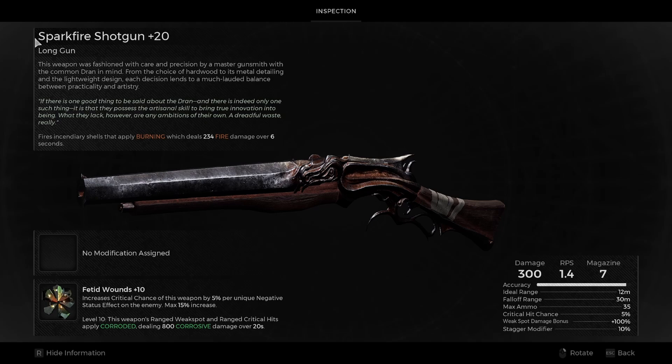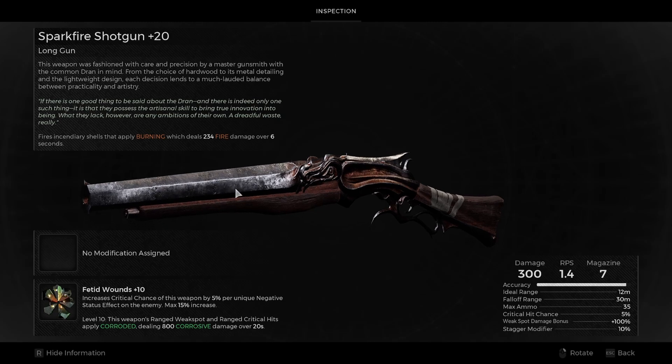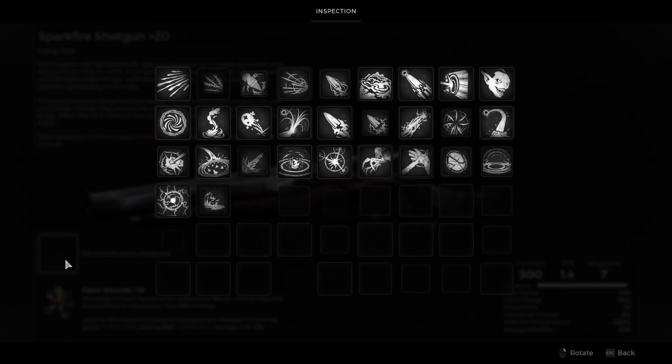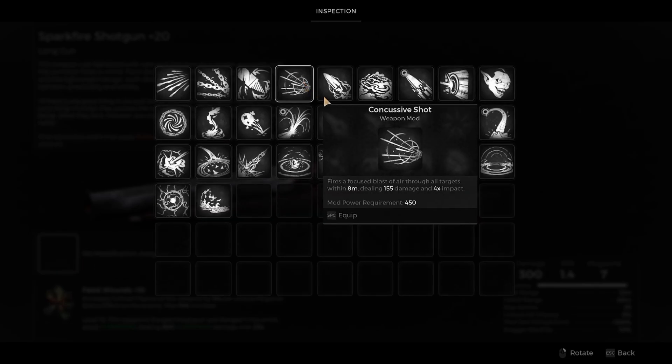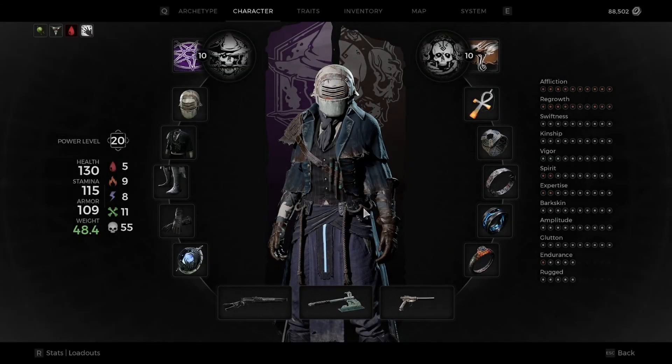The Sparkfire Shotgun — I've already boosted it to 20. This thing fires incendiary shells that apply burning. You can also put another mod on it, so say we put Overflow on it, and then we have Fetid Wounds on here — that's gonna be giving it corrosive damage. So we're gonna be doing corrosive, shock, and burning, which is pretty amazing for the Ritualist.